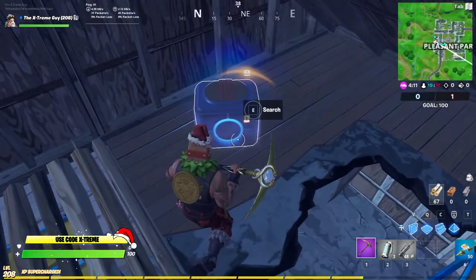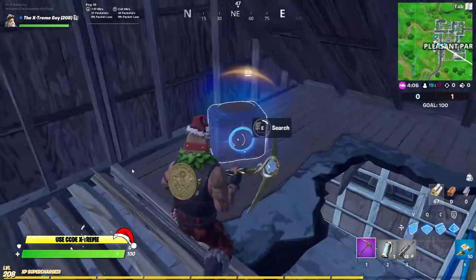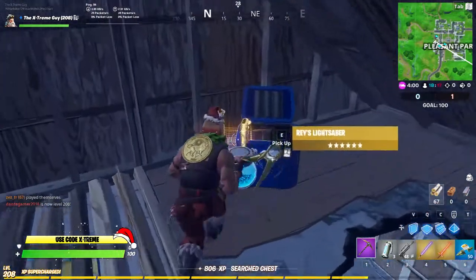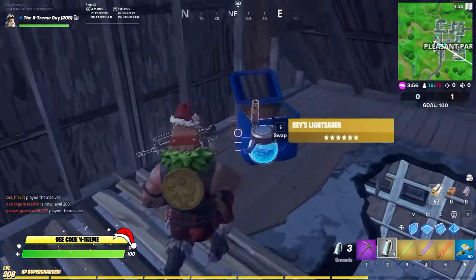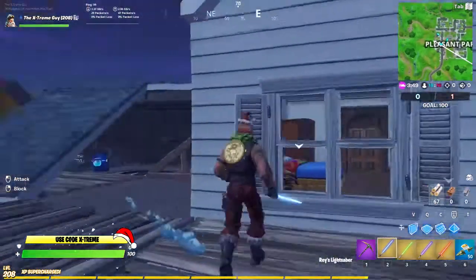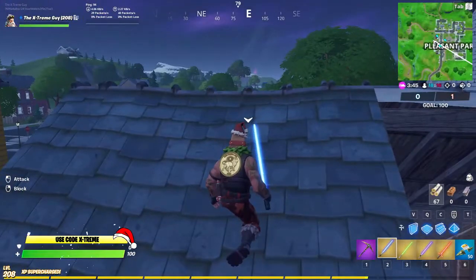Let me take a picture for my thumbnail first. When you open these chests, you'll get four kinds of lightsabers, but they all deal the same damage so it doesn't matter. The colors are different — as you can see, there's the blue one, the green one, the purple one, and the red one.